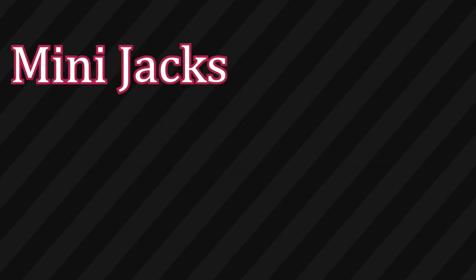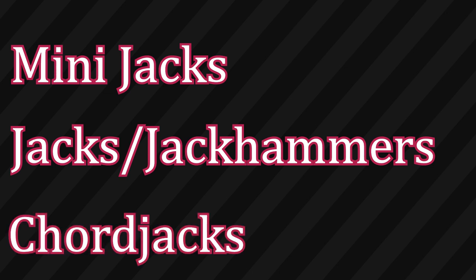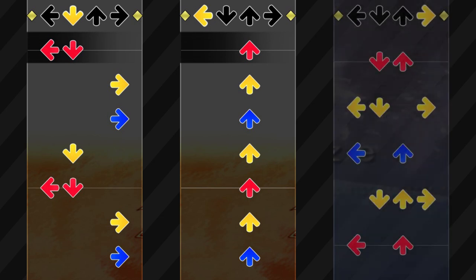There are three main types of jacks: mini jacks, jacks or jackhammers, and chord jacks. Let's take a look at each one. Mini jacks are short bursts of jacks of around two to three notes, which can be sprinkled into other patterns. Normal jacks are jacks that are longer than three notes, and chord jacks are a sort of hybrid of jacks that involves hitting consecutive chord patterns in a row.